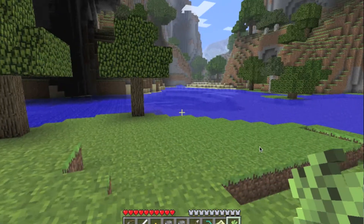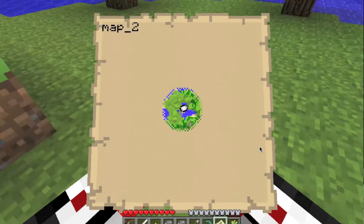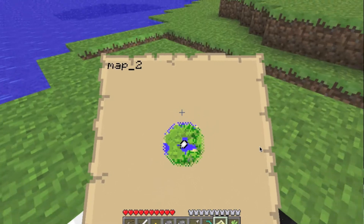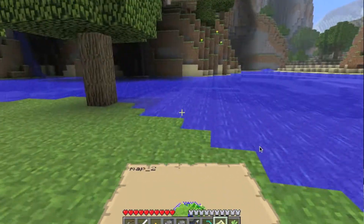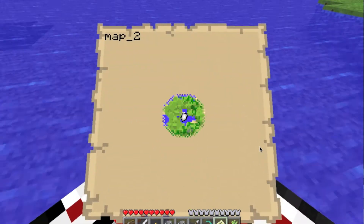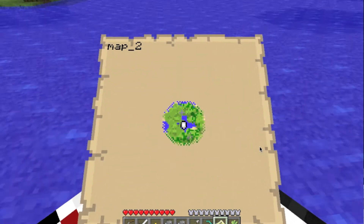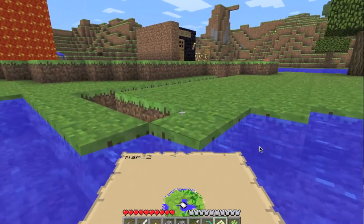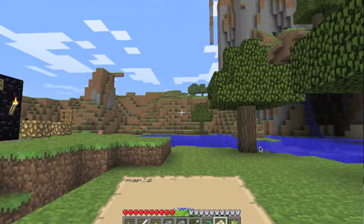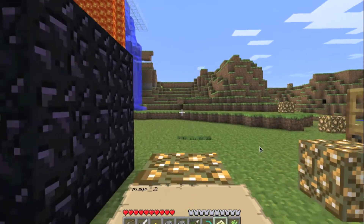Put the map in your hotbar and press the number key — one to eight, I've got mine on eight. As you move around you can see the map will actually expand and eventually fill up the whole space. If you look up the map will go down so you can see straight ahead and not have creepers blowing up while you're looking at your map. When you look down it flattens out so you can see where everything is.